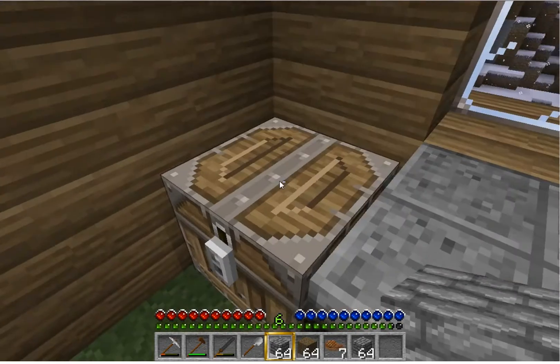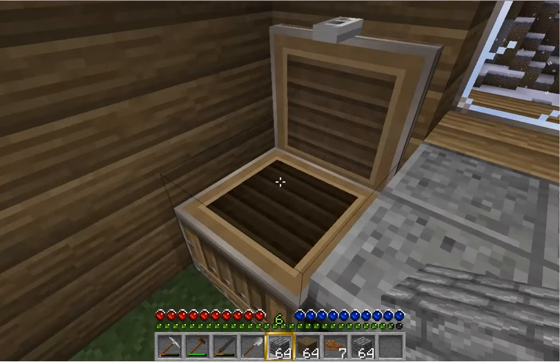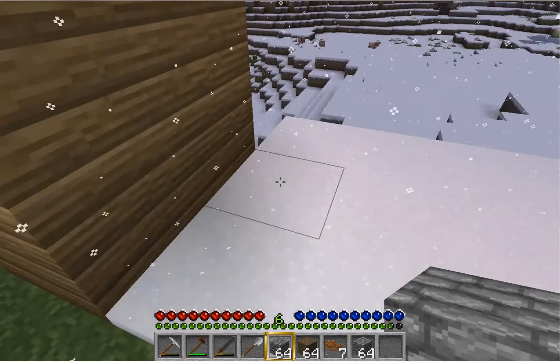I've got some redstone so I can make some switches. And if I make a nether portal I can get some glowstone and then make some lights with the redstone. Flint and steel — make a fireplace. If I get some netherrack, that would be good.